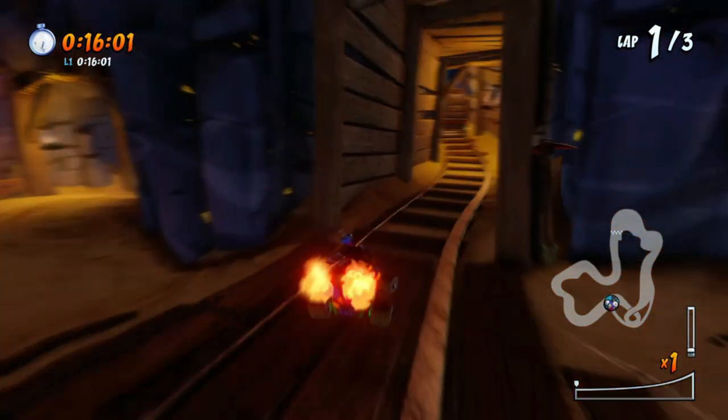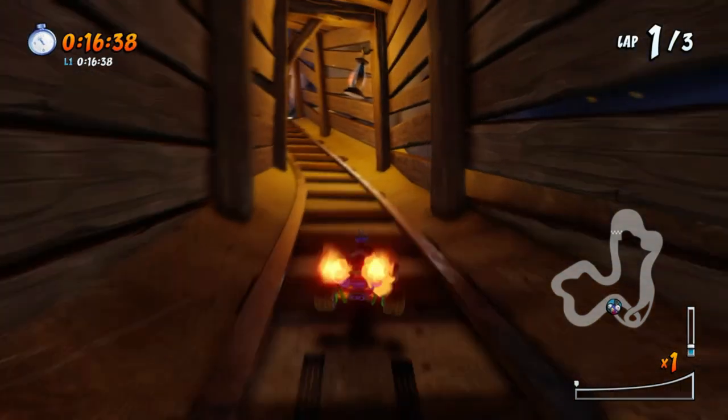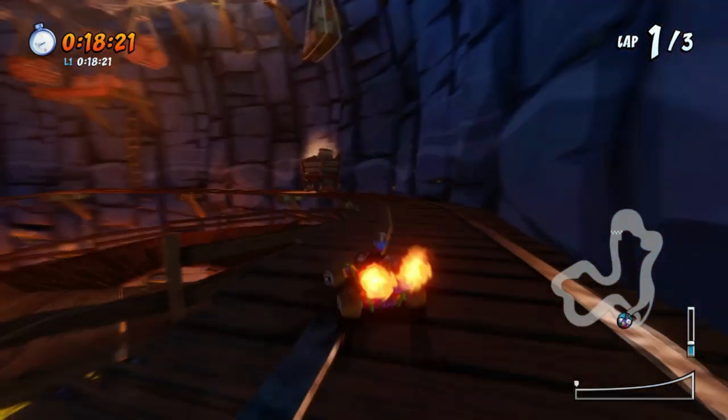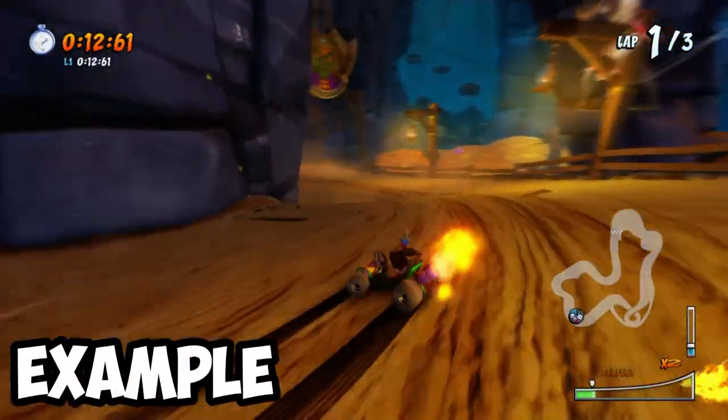A little side note: you might want to air brake to adjust yourself just a little bit. Once you're in the shortcut, spam the jump button until you reach the other side. Once here, immediately jump and use the air braking technique to get yourself back on track. Here's an example of me doing the shortcut.